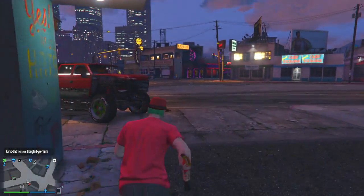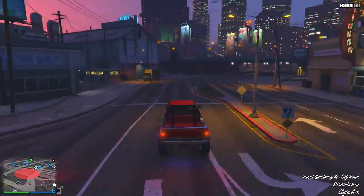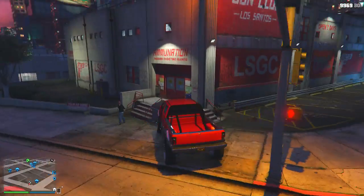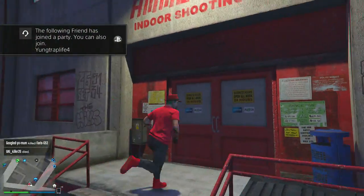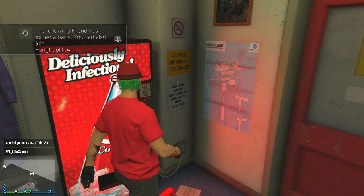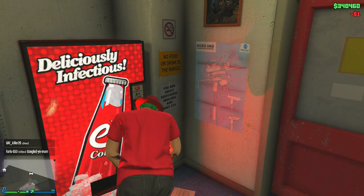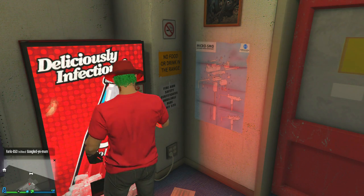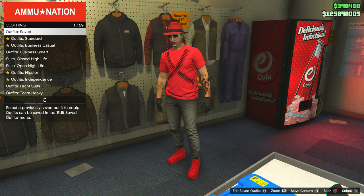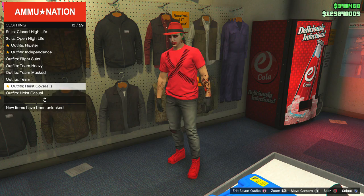Now drive your truck or car to the vending machine in the Ammunition store. Come out of the vehicle and go to the soda machine. While your character is drinking the soda, hold your interaction button to open up your interaction menu while it is drinking to get the mask.